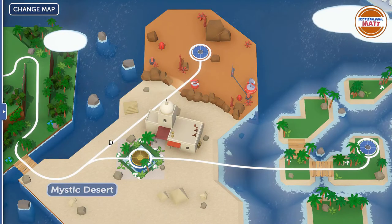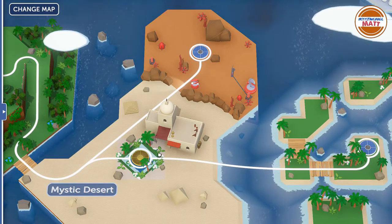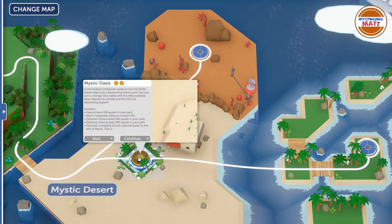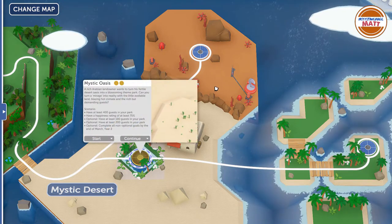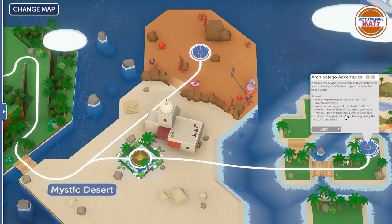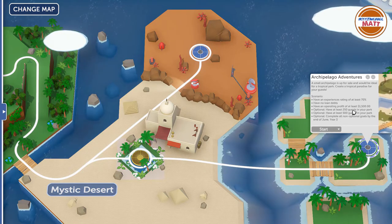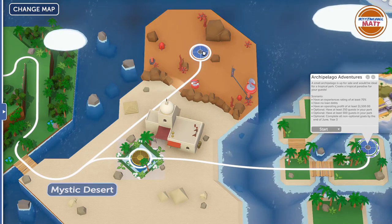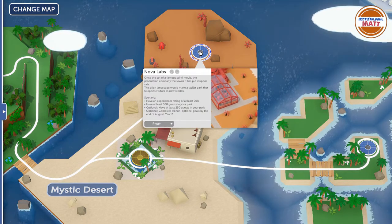Hello and welcome back to our Parkitect campaign mode series. We have just completed the Mystic Desert — we got all the goals completed there — and now are moving on. That unlocked Archipelago Adventures, which is a pretty interesting scenario, but before we get there we are going to head up to Nova Labs and work on this sci-fi theme.